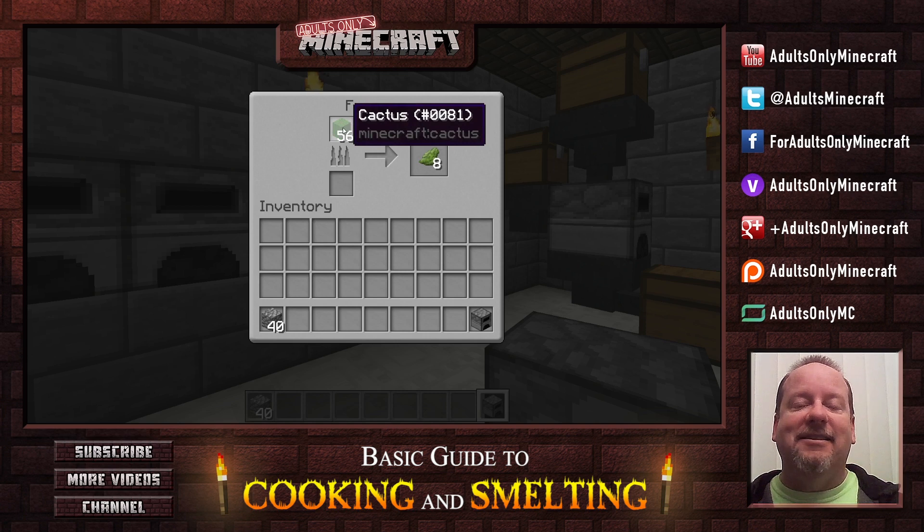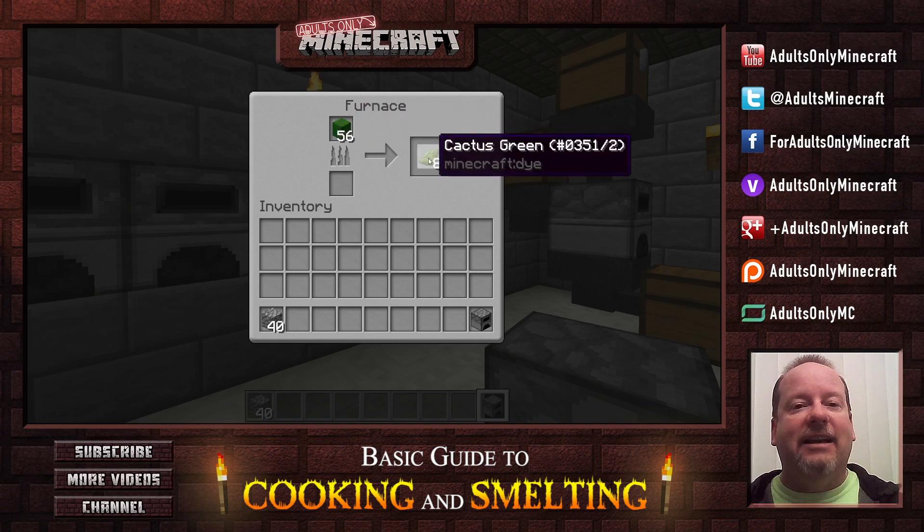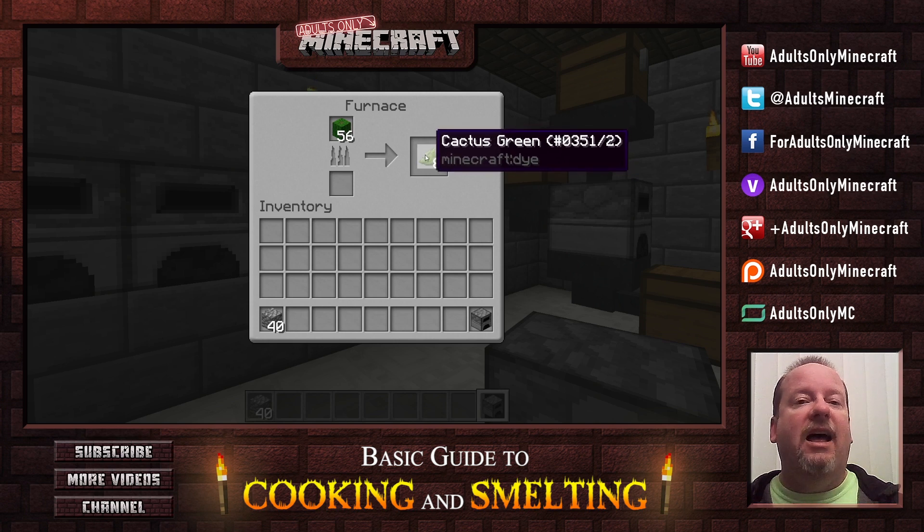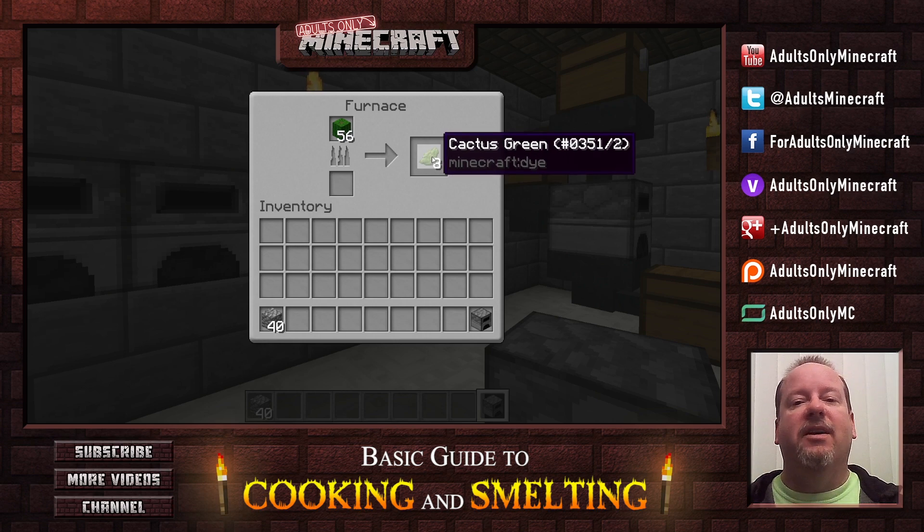And then there's this oddity — cactus. You can turn cactus into cactus green by cooking it. Cactus green is used as a dye for dyeing anything from armor to sheep and all sorts of things.